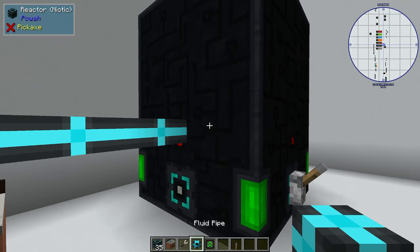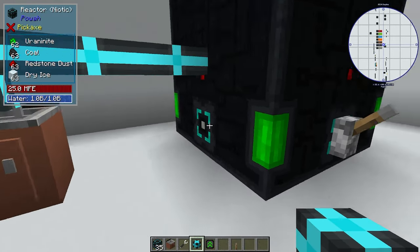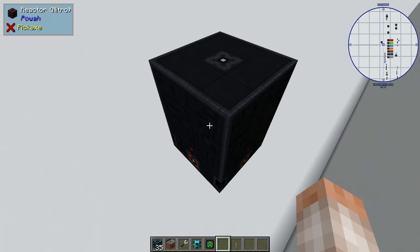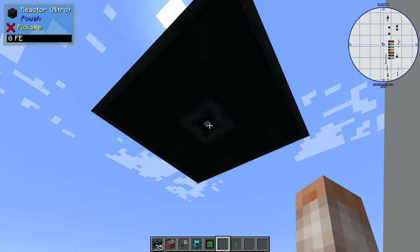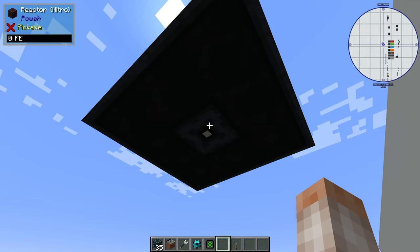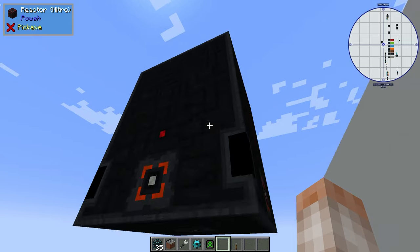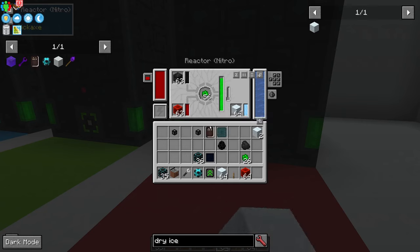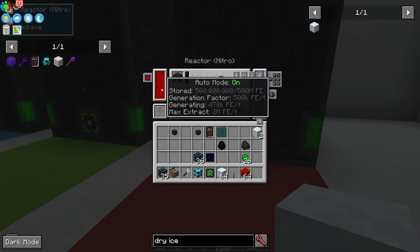If you want to pump items or fluids in, it will actually connect to any part of the reactor — it doesn't need to be on the access ports. The correct method is piping items through the top and taking them out through the bottom, though this may differ by mod pack. In ATM7, which I'm using, you can pipe things in and out wherever you want. Here's an example of a nitro reactor fully fueled with coke coal, redstone, dry ice, and uranite, creating 478,000 FE per tick. I'm not sure what I can do to inch it closer to 500k — if you know, drop it in the comments and I'll pin it.